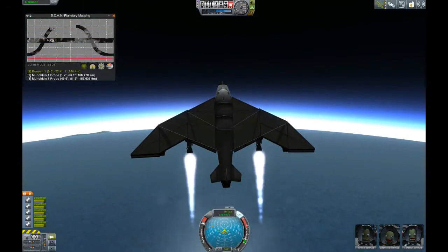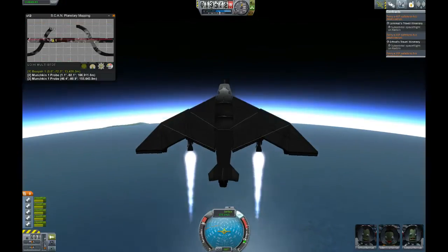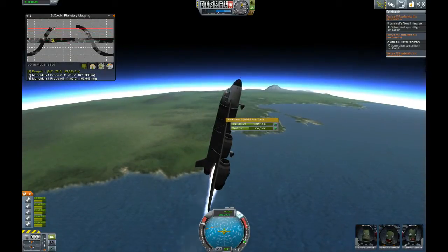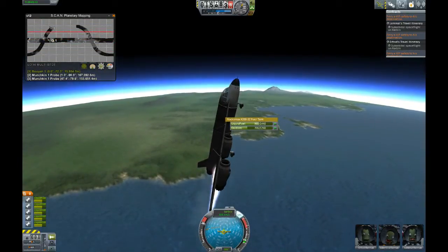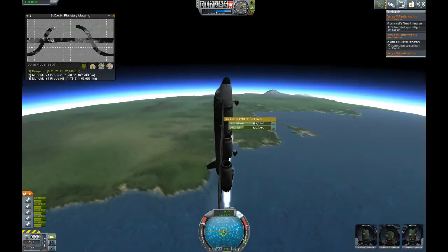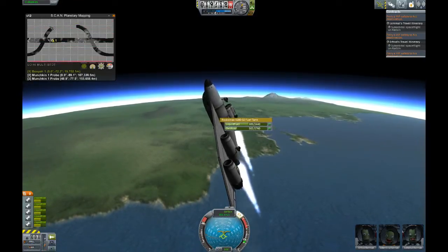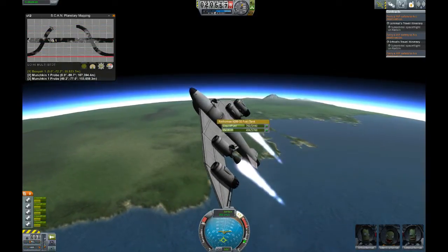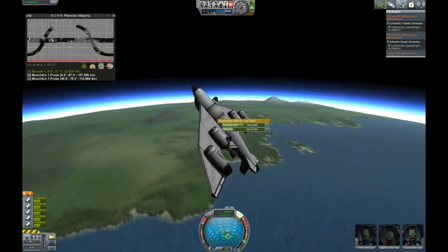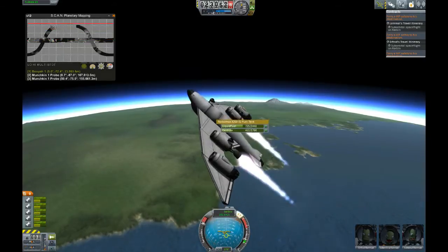I'm hoping my oxygen-breathing engines are getting enough oxygen to keep on going. And there they go - we've lost all the jet engines but the space engines are sucking up all the oxidizer, but we're still going up - 20,000 meters right now. I'm not getting any control anymore. The space engines are not centered - they're beneath the wings, so I'm having an issue controlling this at 23 kilometers high.